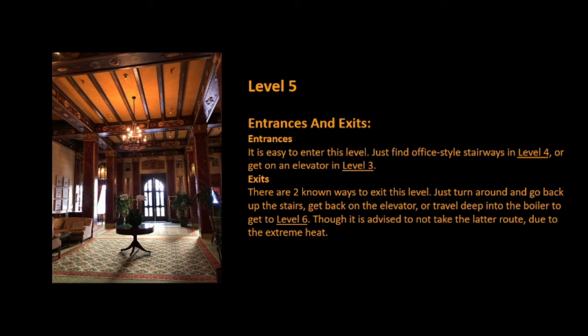Entrances and Exits. Entrances: It is easy to enter this level. Just find office-style stairways in Level 4, or get on an elevator in Level 3. Exits: There are two known ways to exit this level. Just turn around and go back up the stairs, get back on the elevator, or travel deep into the boiler to get to Level 6. Though it is advised to not take the latter route due to the extreme heat.